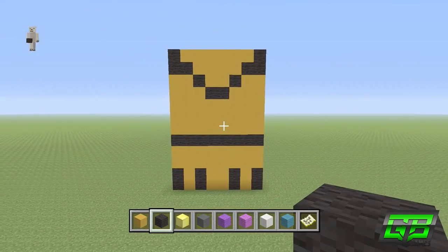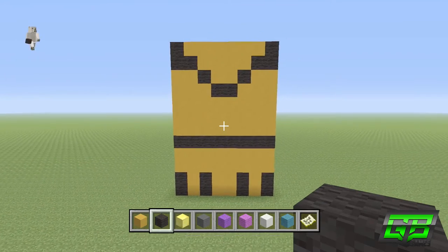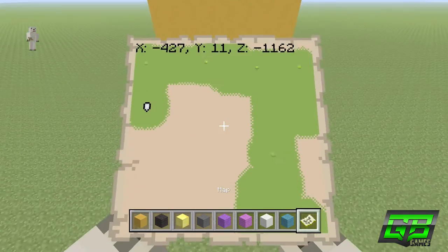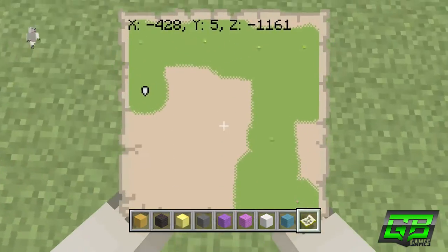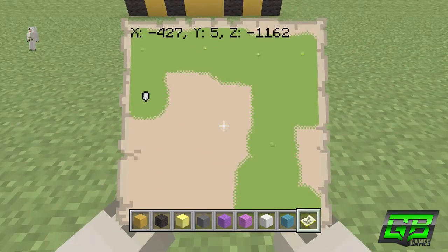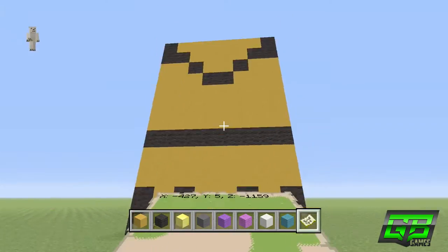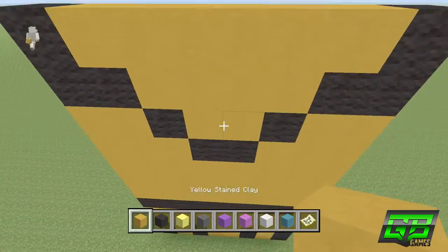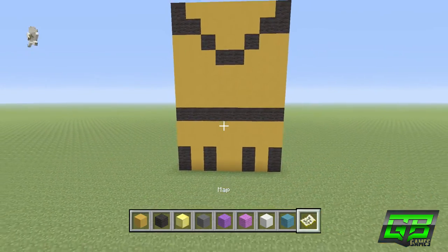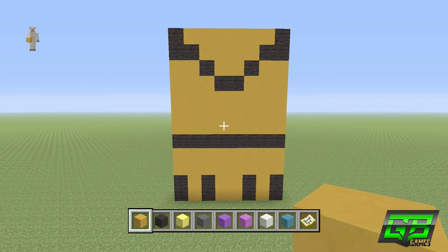Once done, it looks like a 12 by 8 rectangle — that is the front of the legs. This is a good opportunity to pause. To verify using the map: my floor level is Y5 so the top of this should be Y17. If yours is Y10, the top should be Y22 — just 12 blocks off floor level. On PC press F3 to check. That's the front of the legs complete.